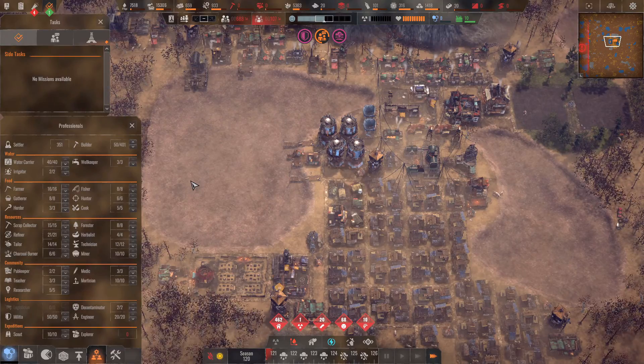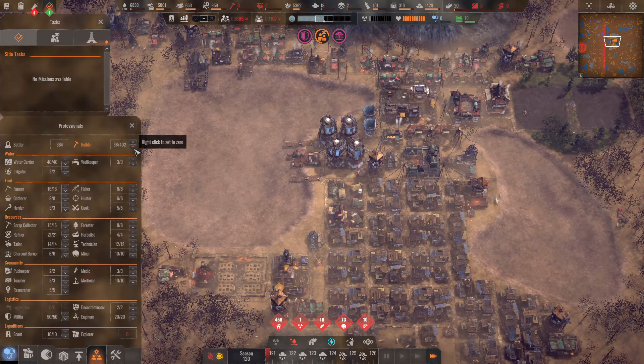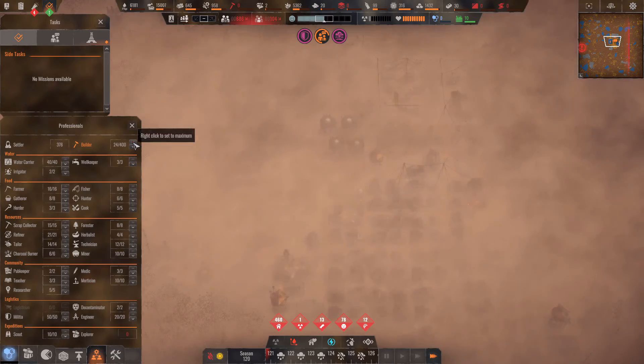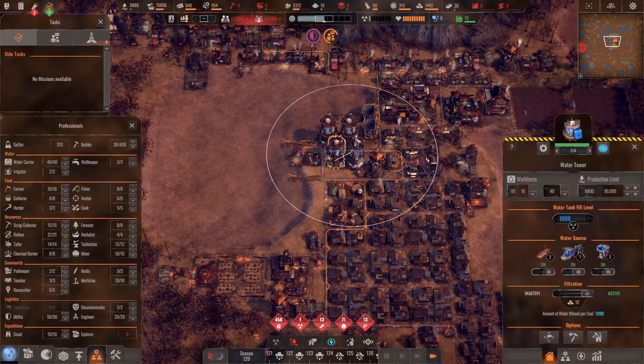We've got a sandstorm coming in! Race is out boys — we can take the builders down. Actually we probably are going to need that many builders again, just because we're going to have a lot of repairs to do after the storm.